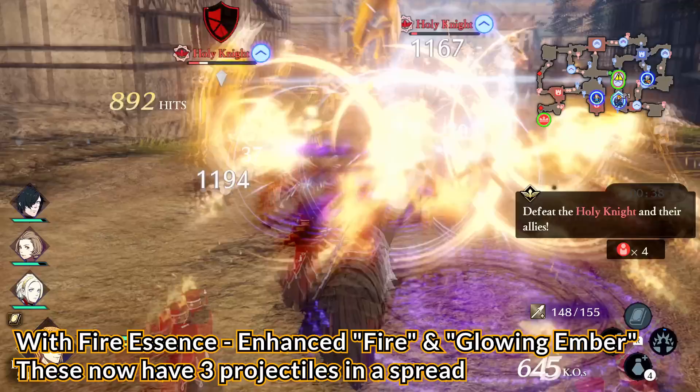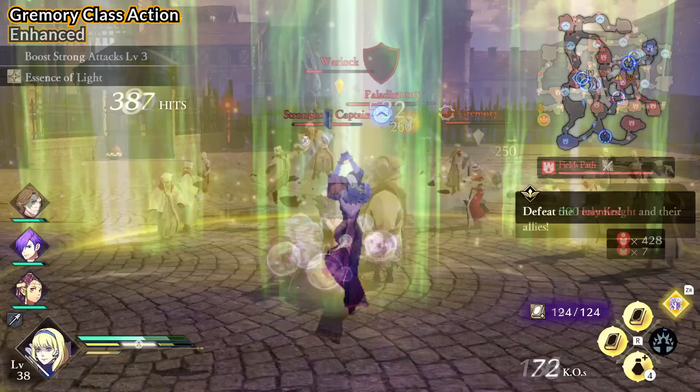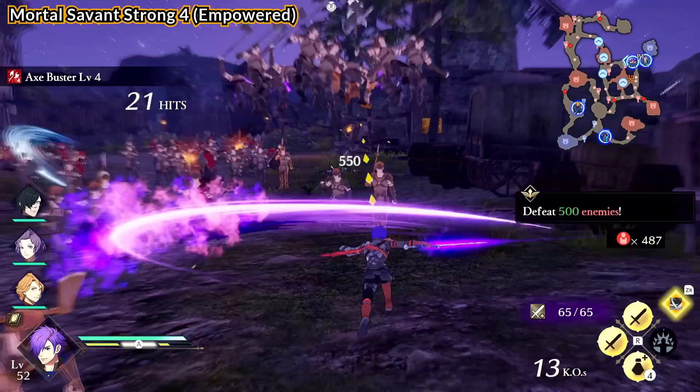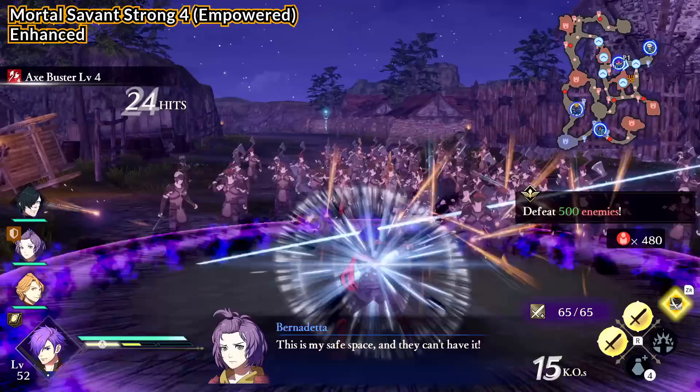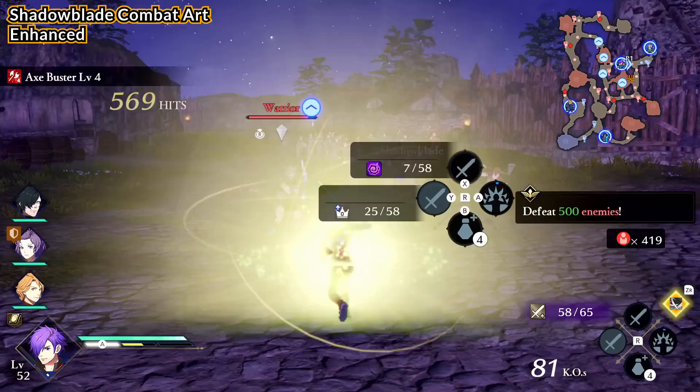For example, with Essence of Fire, the basic fire spell will now shoot 3 fireballs instead of 1. The Grammary class action goes from 1 giant laser beam to multiple rotating giant laser beams — it's pretty awesome. Basically all enhanced moves come with a bigger area effect, which is great for clearing out fodder enemies for S rank rewards. The mage classes generally get to use these skills to enhance their strong attacks, but it also applies to classes like Mortal Savant, Dark Knight, and Holy Knight. It also improves combat arts, so have fun with those.